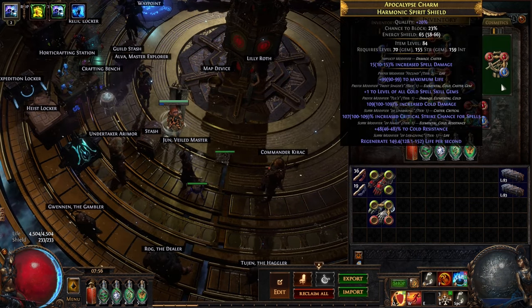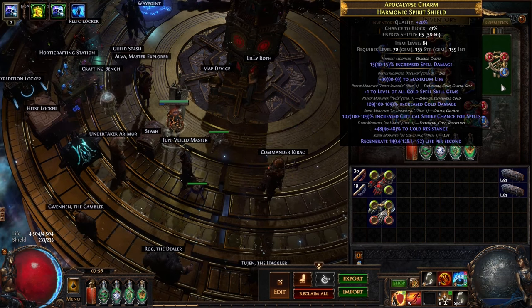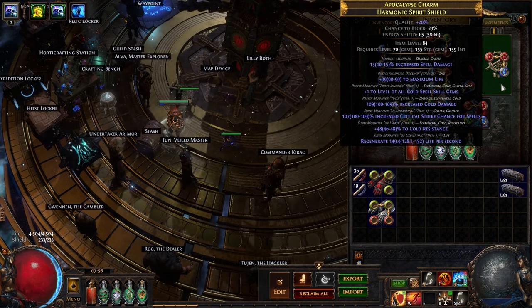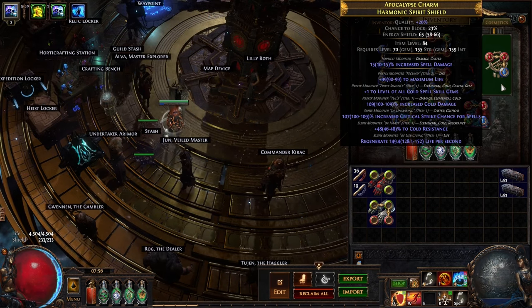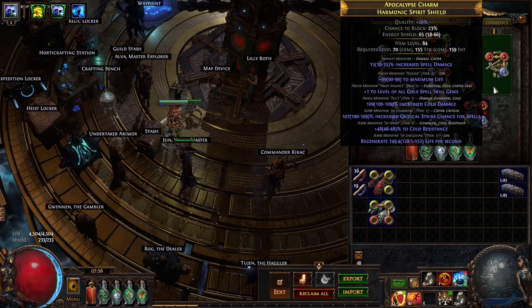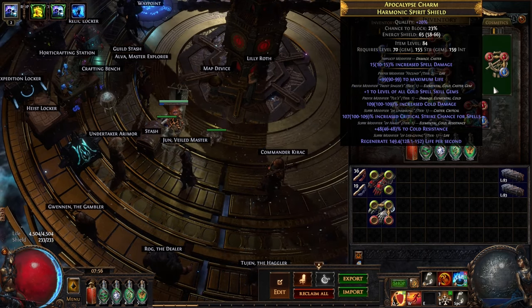For the shield I went for life, plus one cold, and then either spell damage or cold damage, crit chance, and any two suffixes. These ended up being cold res and life regen which are really good for my build. You could also go for fire or lightning — it's the same process, just replace the crafting steps with fire or lightning if that's what you need.